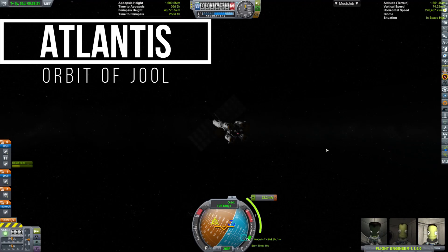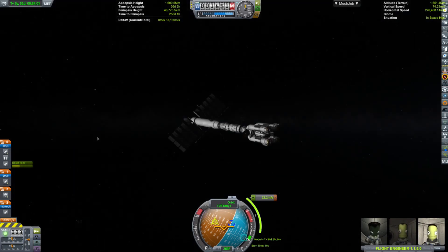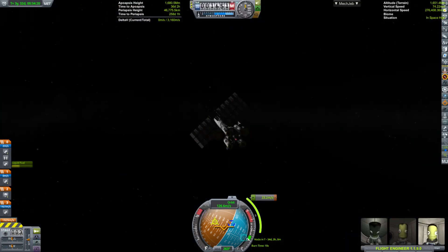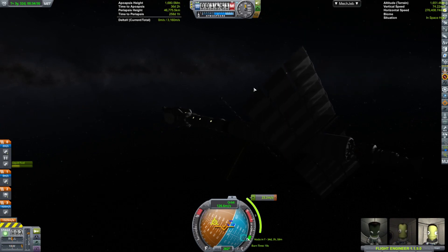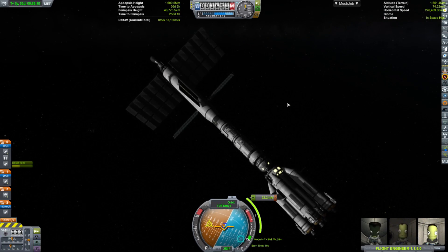Here we are with the KSS Atlantis — last episode I think I called it the Avalon, which was a total mistake. It's in orbit of Joule — really high up in orbit of Joule. Like, ridiculously high up. So far up that it took half a year to get to this point, and it'll take half a year to get us back down, which is just absolutely insane.